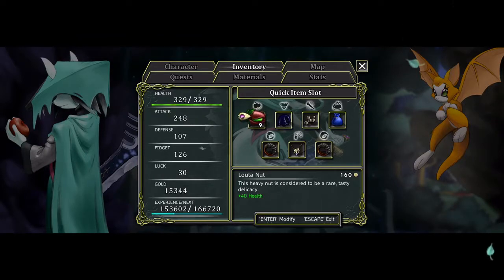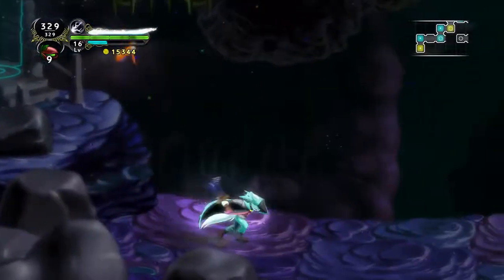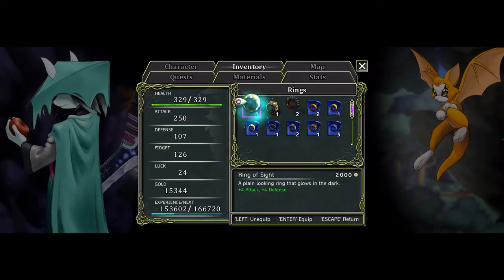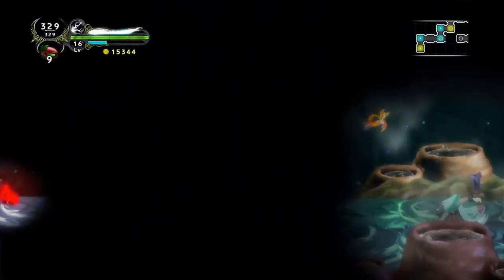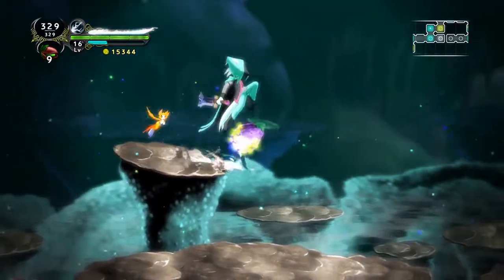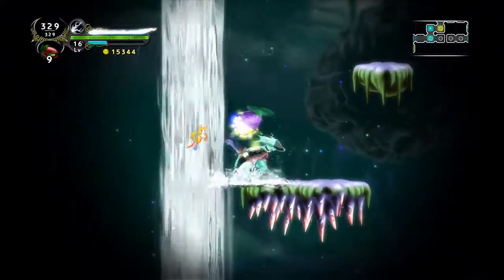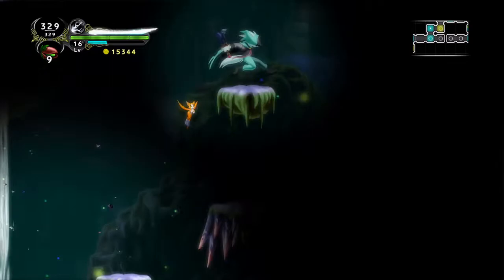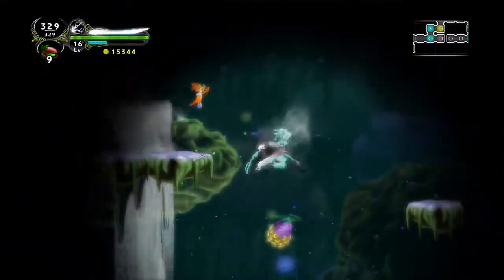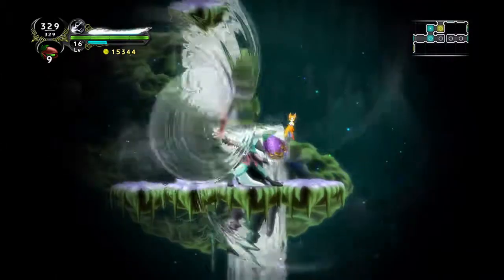Hello and welcome back to Dust: An Elysian Tale. In the last video we did some side quests and in this one we're going to finish up some more side quests. We'll equip the ring of light so we can see. So what we're doing here is the red moss quest. It's not a hard quest but kind of annoying because of things like that and just that it's dark.